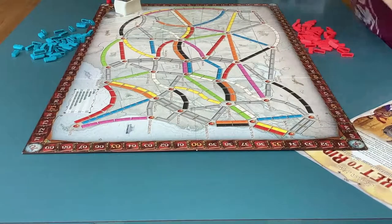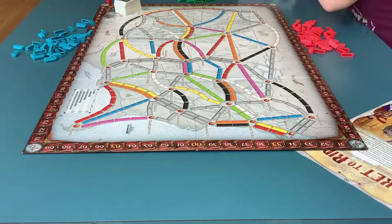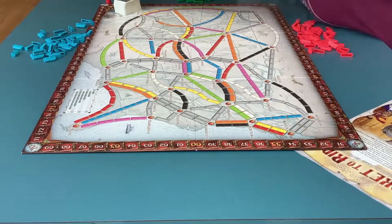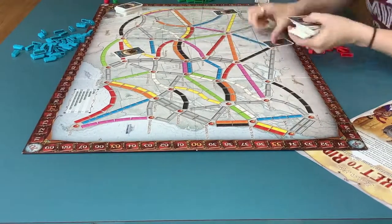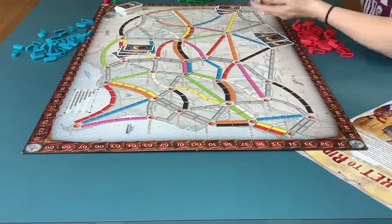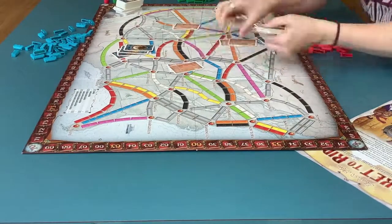Deal each player four blue train cards and three destination cards. Then place those two decks next to the board. Also, place the longest path bonus card next to the board to be awarded at the end of the game.